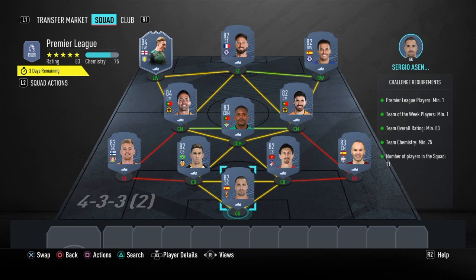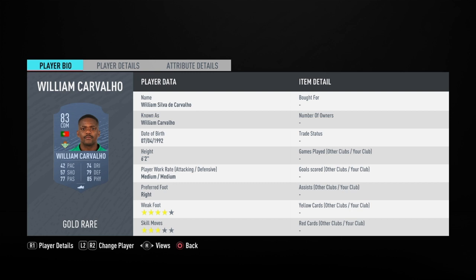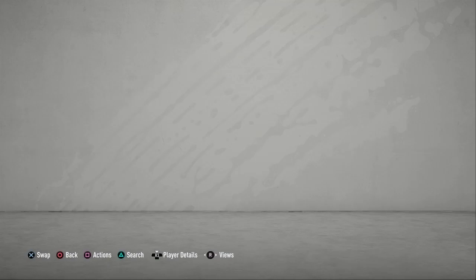And that is the primary league section completed. Now I'm going to be moving on to the 85-rated squad, which will cost 88,000 coins to complete this section.